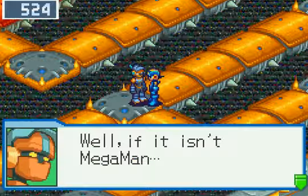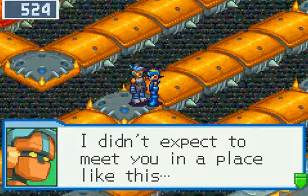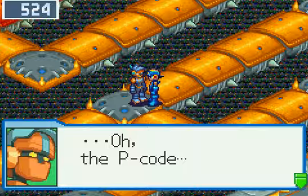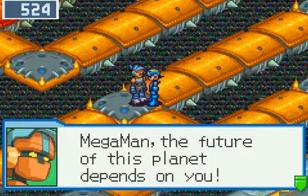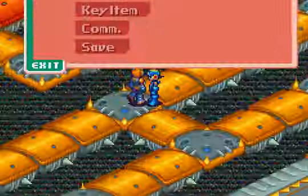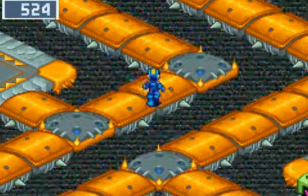In Under Net 3, you can run into this Navi over here. 'If it isn't Mega Man, I didn't expect to meet you in a place like this. You came to see me? Oh, the P-Code. I'm sorry to bring you to such a dangerous place.' You're welcome, I guess. Let me use a Sneak Run, because I think they can still work here now that I'm really powerful. I'm practically close to the final area, after all.